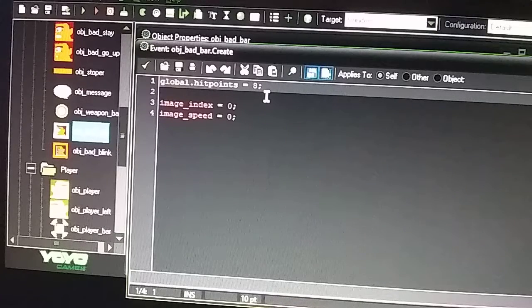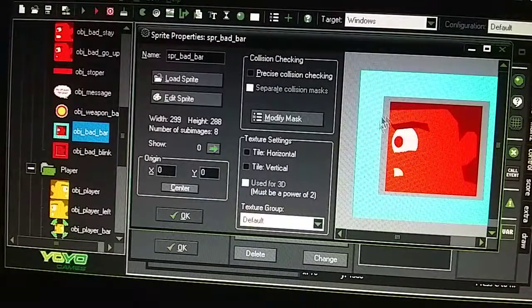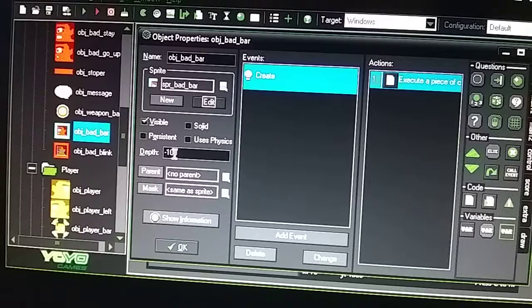You might think it would be seven because he has seven images, but it has to be eight because that makes it jump to the last image showing the blinking health bar. If set to seven, the image stops at the last yellow bar at the bottom - it'll show one yellow strip at the bottom and stop there. That's why it's set to eight. Image speed is zero because you don't want the health bar to animate - you want it to stay as a still image. Depth is minus 100 to put it in front.